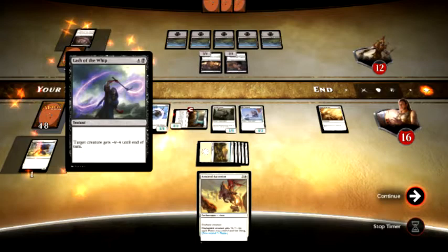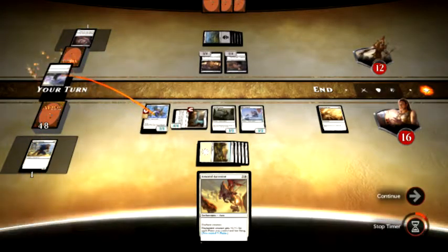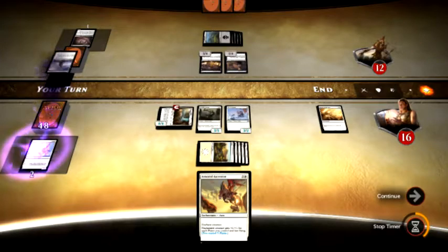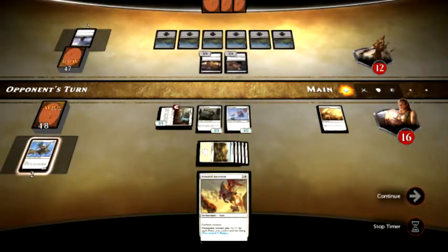Instant — target creature gets minus four, minus four until the end of the turn. He's going to use that on my Flyer and destroy it. Alright. That was my double-strike Flyer he killed.